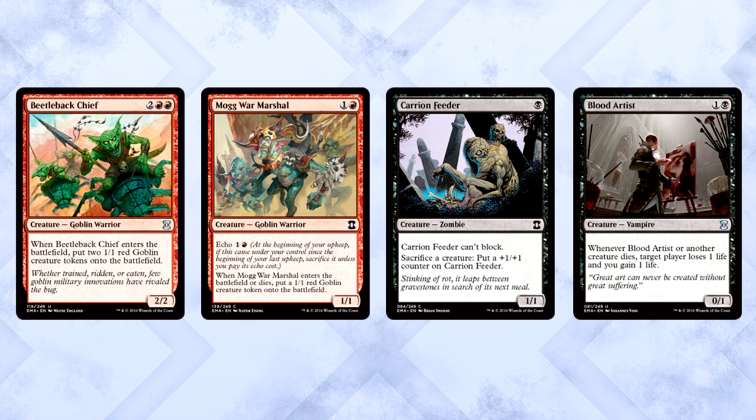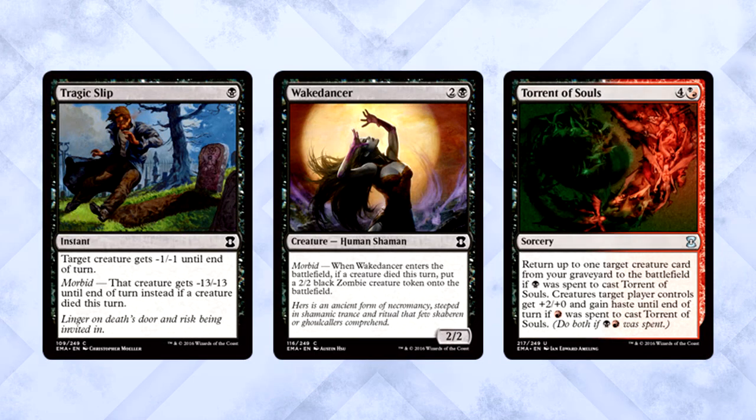Black-Red Tokens is a crazy strategy — might as well be called 'the deck that throws goblins at stuff.' Get every token producer you can find: Beetleback Chief, Mogg War Marshal; pair those up with Carrion Feeder and Blood Artist and boom — you have a disturbingly fast and powerful Black-Red deck. Get some nice Morbid value out of your Tragic Slips and Wake Dancers too. Torrent of Souls is your multicolored uncommon reward for playing the deck.